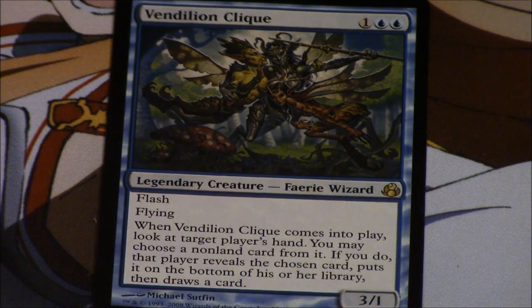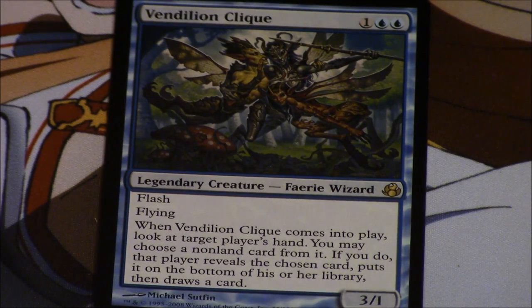Vendilion Clique — I love the card. I have a playset of them and I do play them in Legacy, EDH, and Tiny Leaders. It's a very good card, but at $70 right now it's really not the time to buy or trade for it unless you're going to use it and get value that way. That's my feeling about most Modern cards that can be reprinted.